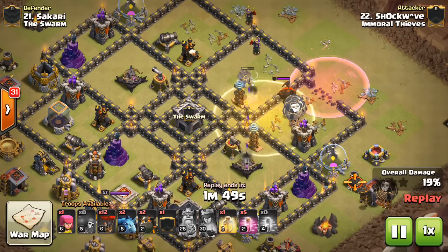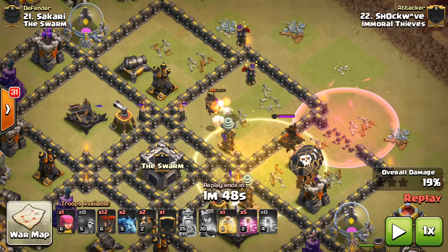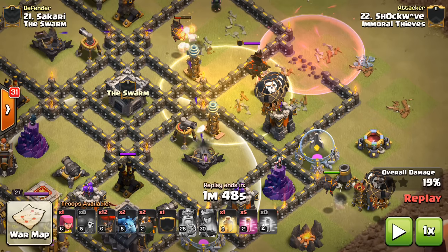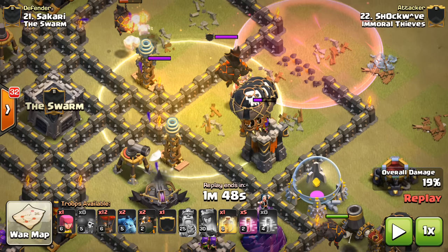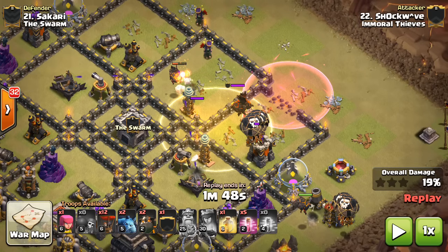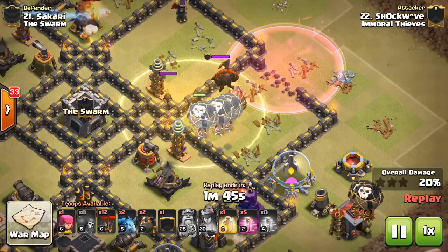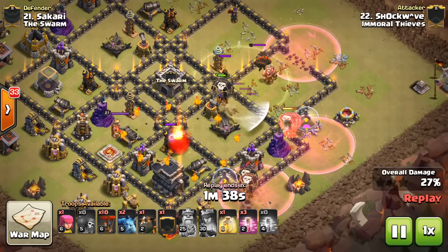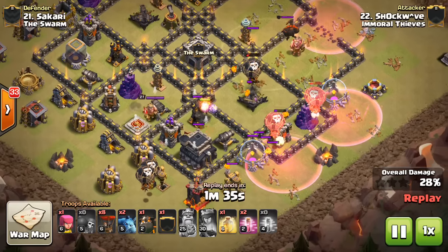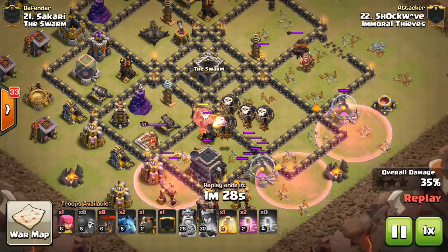He drops down the heal spell because right here one Lava Hound is going to the top air defense — not doing any tanking — and another is going all the way over, meaning there are two Teslas plus an Archer Tower plus the X-Bow all targeting the balloons. That's exactly where you want the heal spell: in places where there are no air defenses nearby, so Lava Hounds aren't tanking to keep those balloons up. The balloons stay at full health despite the Teslas, so he gets great value, takes out that area, and the Lava Hound moves over to the next air defense. The X-Bow gets taken out as well because of the heal spell.